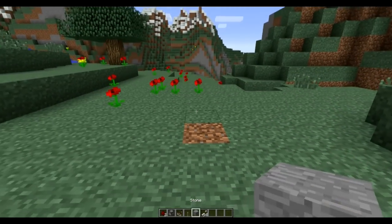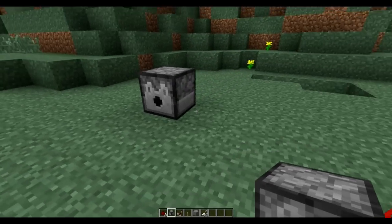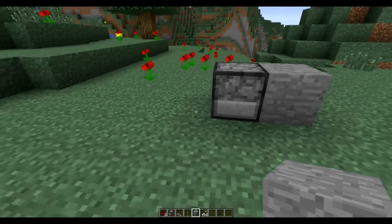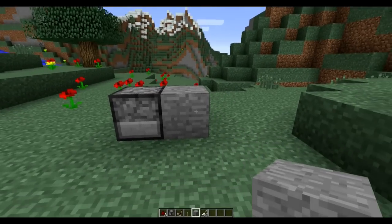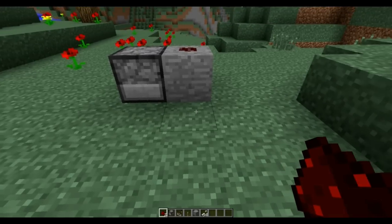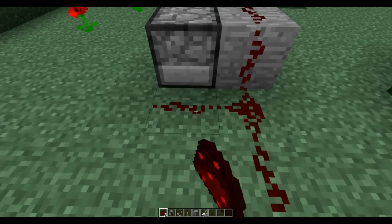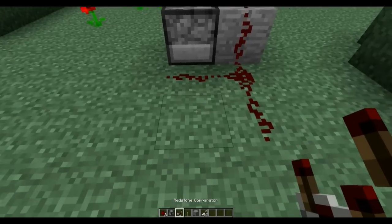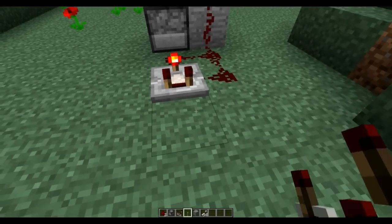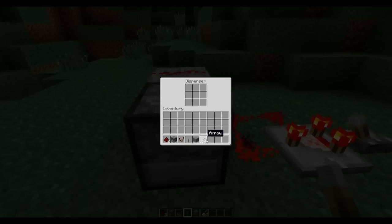Take your dispenser and go ahead and place it — I'll put it on that convenient little dirt patch. Put your block of choice right next to it; if you put it on the left that's okay too, just do the opposite of what I do. Place redstone on top of your block, below it one more, and one more behind that, then one more behind the dispenser. Take your comparator, stick it in that little L-shape, click it once, then hook up your power source. That's all you have to do — turn it on and it's ready to go. Just load it up and it'll start firing.